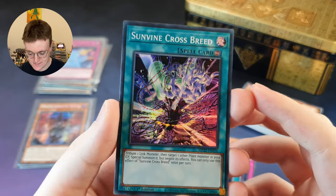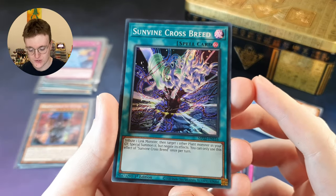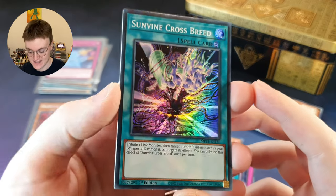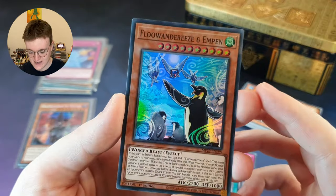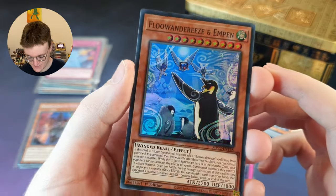Here we go, super rare time. Sunvine Crossbreed — tribute one link monster, then target one other plant monster in your graveyard, special summon it but negate its effects. And the other super rare? Fluanderies and Empen — another Fluanderies card there, the nice Penguins. Very cool.